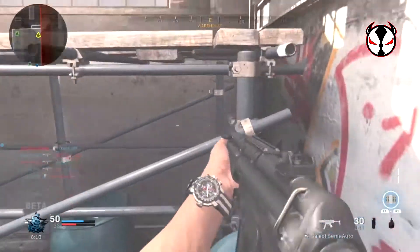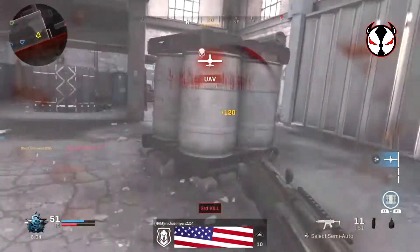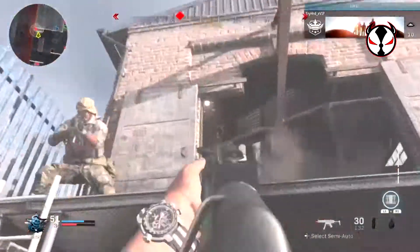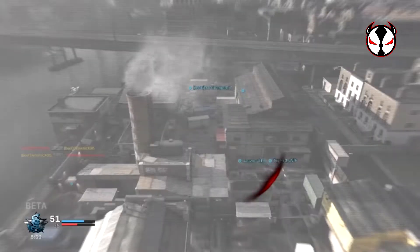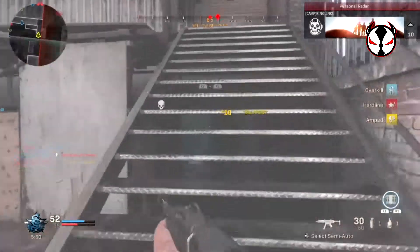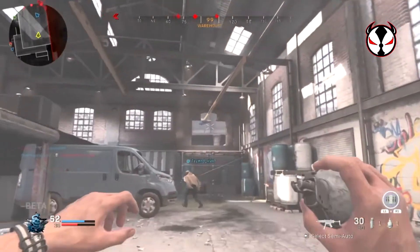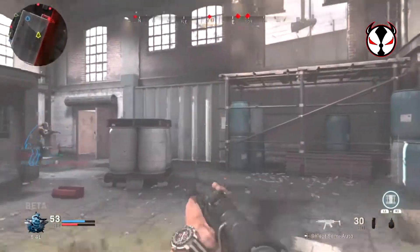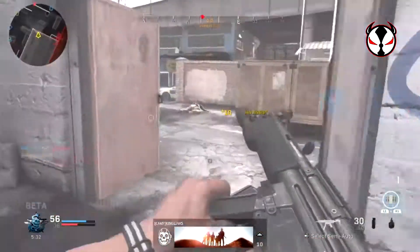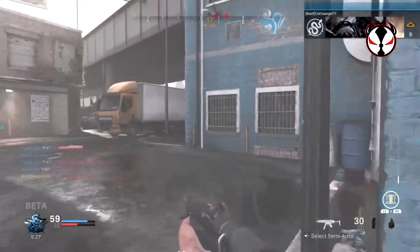Always keep your head on a swivel. Keep looking out for movement and enemies — the spawns are very random, the map is very random, and not having a mini map makes it harder to coordinate where gunfights are happening, where teammates are dying, where flank routes can be had, or where plays can be made. Keep moving and stay aware. On bigger maps you can camp a bit more, but in TDM keep your head on a swivel because it's going to be nuts out there.